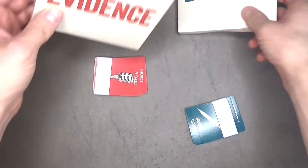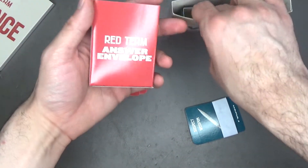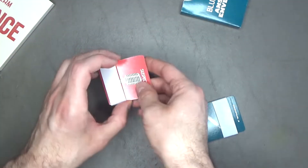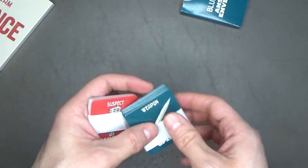There are also two evidence envelopes — one for the red team, one for the blue team. There are also two answer envelopes — one for the red team, one for the blue team. And then for the cards, you have your clues: one set for the red team and one for the blue team.